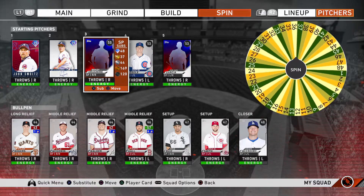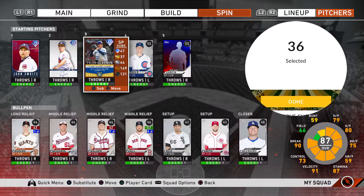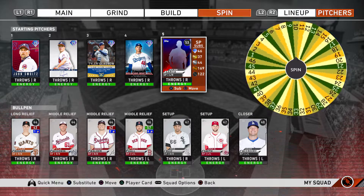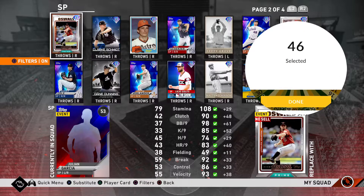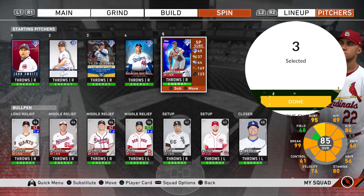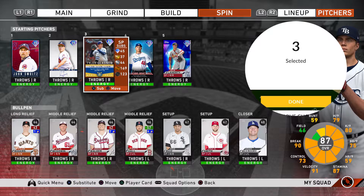Spin number three lands on number 36 — that's 87 overall Player of the Month Tyler Glasnow, not the best but a little deceptive. Spot number four lands on number 14 — Future Star Bruised Grader. And to round out the rotation, number 46 is the lowest overall, Jack Flaherty. Now spinning one through five to see who pitches today — hopefully one or two. We got two 99s and a solid 93, but the guy we're going to be using is 87 Tyler Glasnow. That's the beauty of this series — we're thrown into online games with cards I'd never normally think to use.